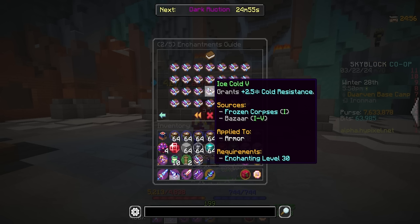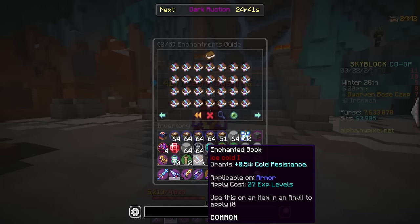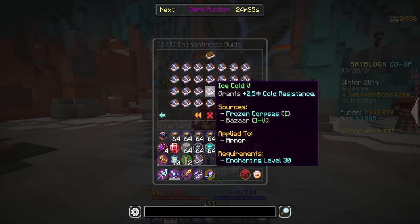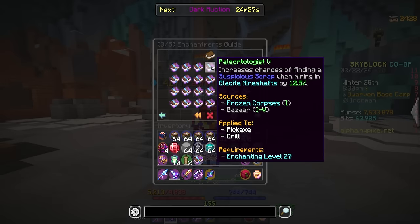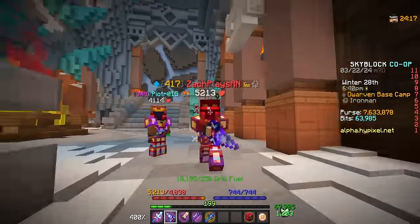There are two new enchants. The first is Ice Cold, which goes on armor and grants plus 2.5 Cold Resistance — you can find Ice Cold books from the corpses inside mine shafts, which makes them a bit more worthwhile. The second is Paleontologist, which increases your chances of finding Suspicious Scrap when mining in Glassite mine shafts. So by mining in those shafts you have a chance of finding the scraps needed for the major fossil part of this update.